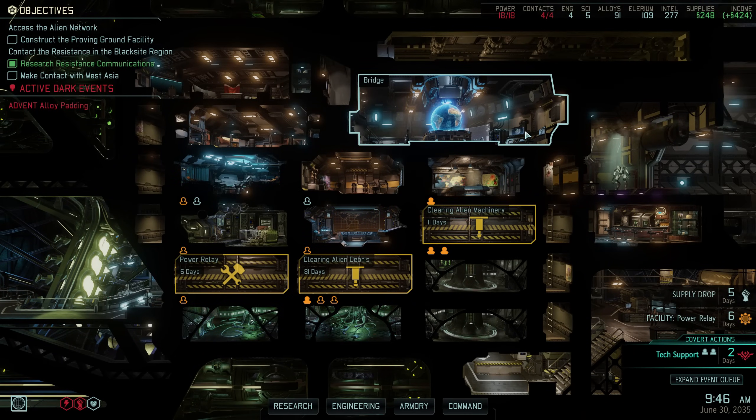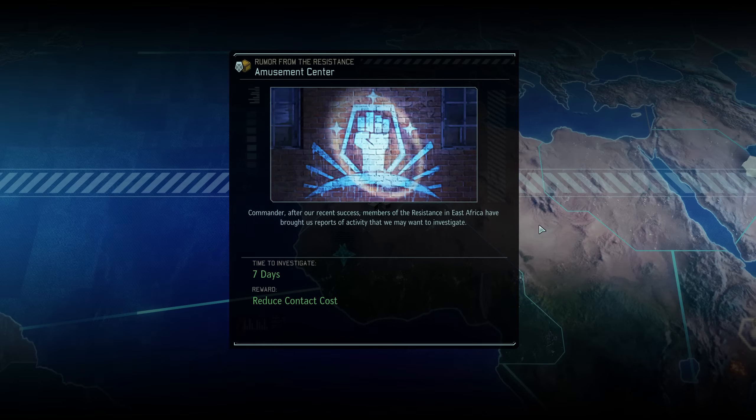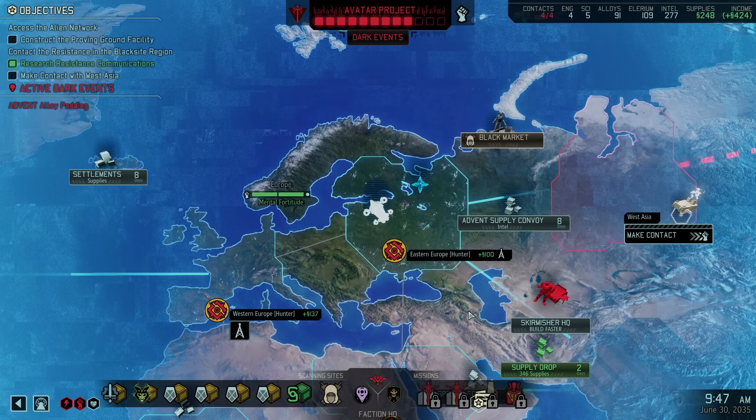We still have some time so let's continue scanning at the Skirmisher HQ. Building the Proving Ground is becoming more and more of a priority. First though, we're presented with another rumor — this one would cut intel costs for making contact with a new region in half. While that sounds good on paper, we actually have enough intel right now to make contact with three new regions immediately, plus two research projects that could yield more. So there's no need to waste seven days on this; let's fly back to the Skirmishers instead.